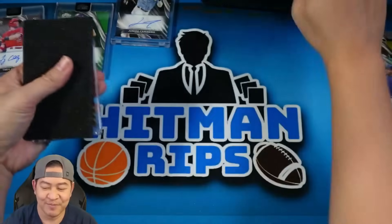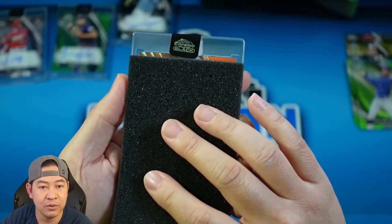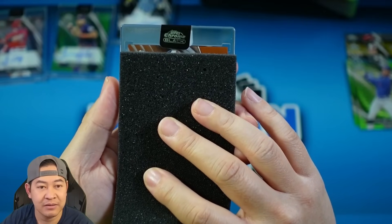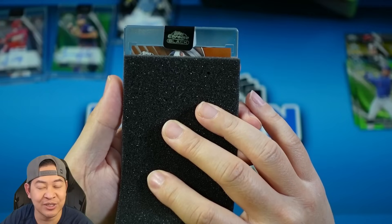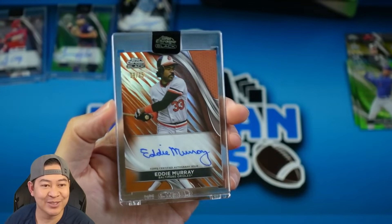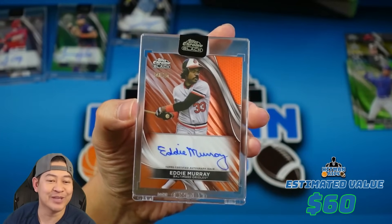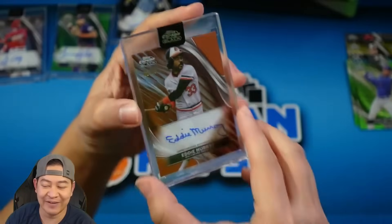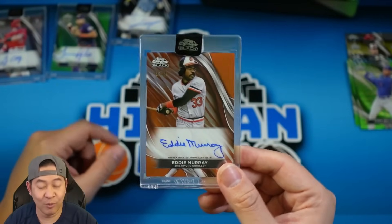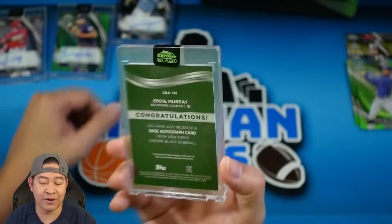Our last auto — we got two rookie autos so far, one vet. Let's see what this gives us. Is this red? This might be red to five — come on. For the Orioles — I don't see a rookie shield. That's Eddie Murray. Oh, it's an orange — that's a color match! A team color match. So it's 8 of 25 — orange, not red. 25, and it is a color match on the Eddie Murray Orioles card. An Orioles fan would really love this. Eddie Murray 8 of 25 — we'll take it!